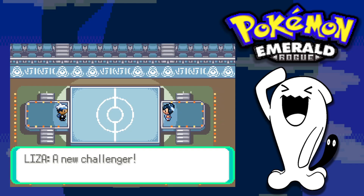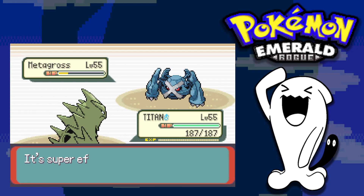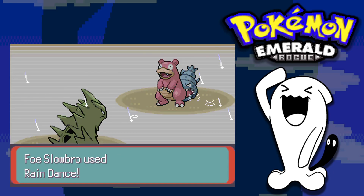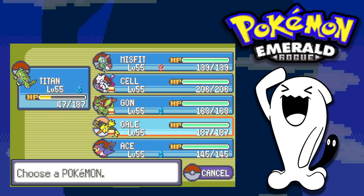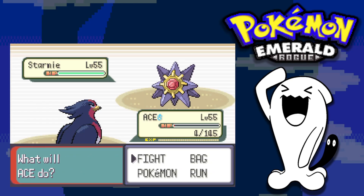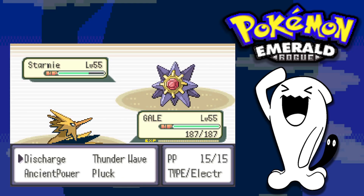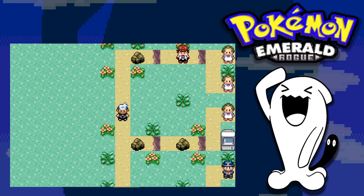We challenge Liza. She leads with Claydol — I use Crunch to take it down. Metagross comes out and two Earthquakes finish it, though I'm in yellow health. A Crunch takes down Slowbro in two hits — it used Rain Dance for some reason, which could have been dangerous but wasn't. I switch into Swellow to take a hit from Exeggutor and take it out with Brave Bird. Last up is Starmie — I slash hoping for a flinch but don't get it, and Swellow goes down. Zapdos comes out and a Discharge finishes Liza, getting our fifth gym badge.